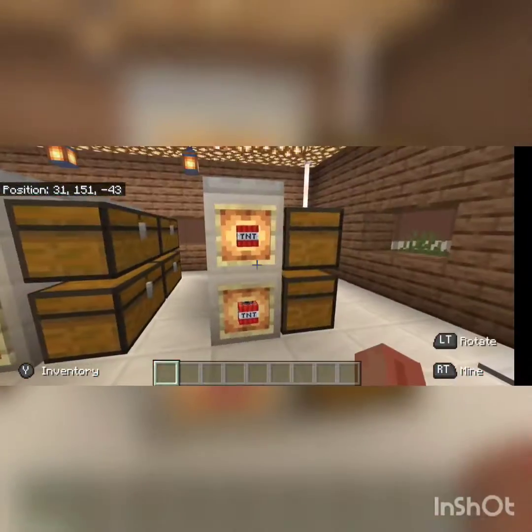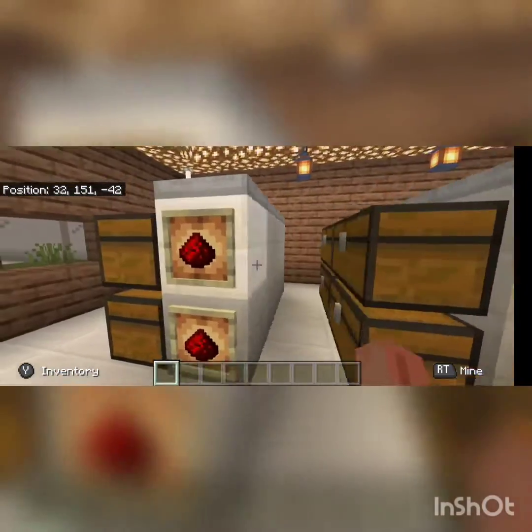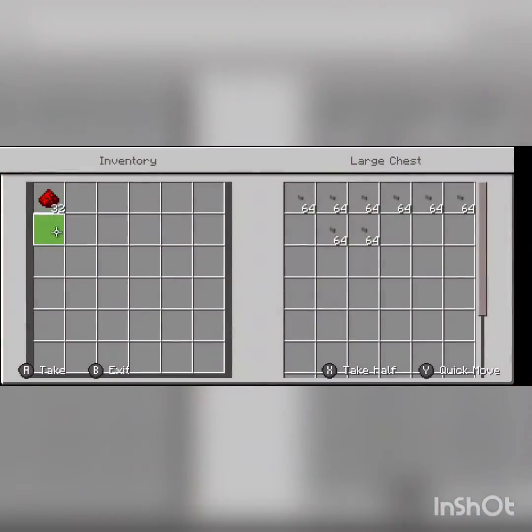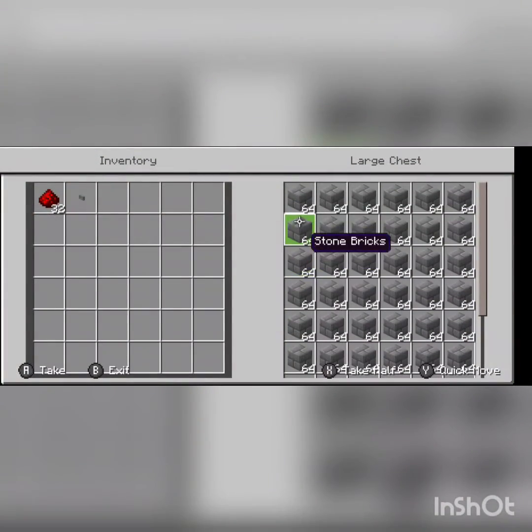For that, of course, you're going to need TNT — as much TNT as you can get your hands on. And then after that you're going to need about a half a stack of redstone. And then of course you're going to need a button to activate it.